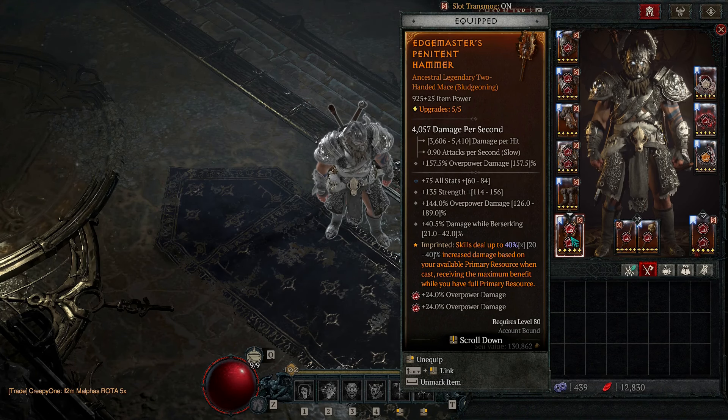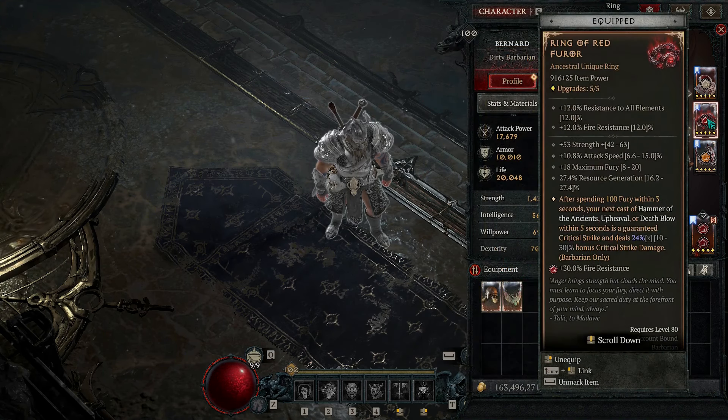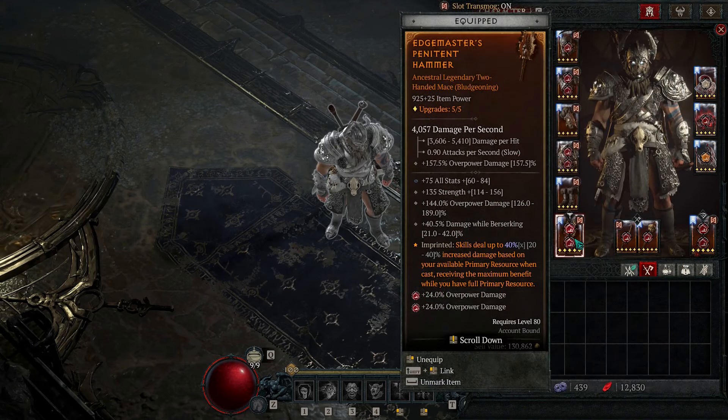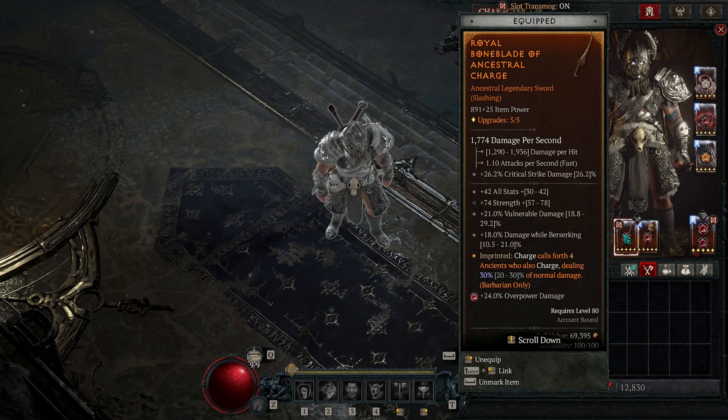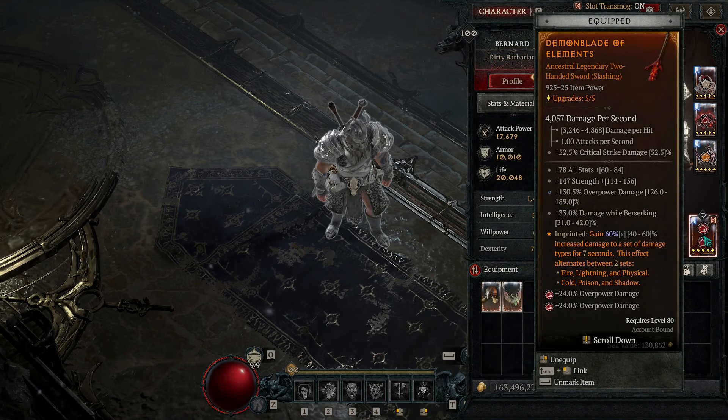For our weapons, on one of the weapons you want Edge Master. For all four weapons you want Strength, All Stats, Overpower Damage, and Damage While Berserking. This weapon is from my Charge Rend build so it has Vulnerable Damage — you really want Overpower. Because we're using the Red Ring, I have two swords and two maces to balance the Overpower with Critical Strike Damage. On one weapon we have Ancestral Charge, and we want those four agents to Charge with us so it brings the cooldown of Charge to three seconds.